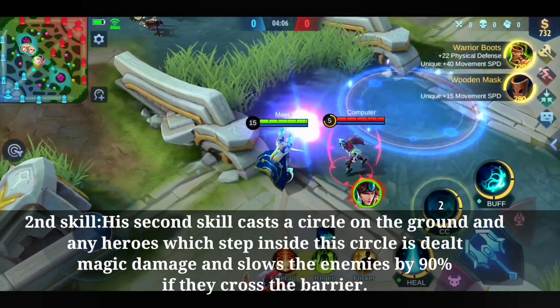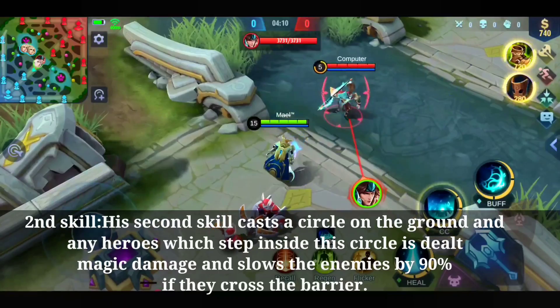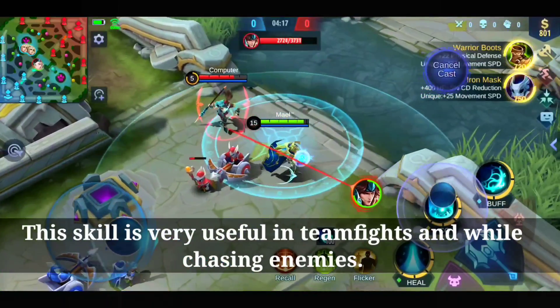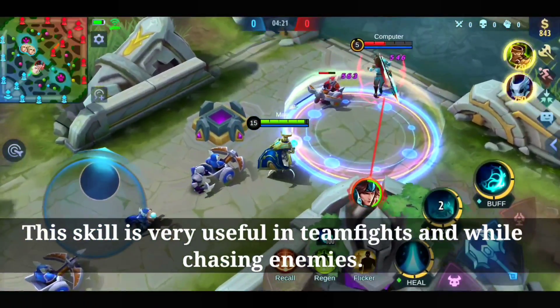Second skill: He casts a circle on the ground which slows down the enemy and deals magic damage at the same time. It's not much, but it's still useful in team fights and while chasing enemies to slow them down.